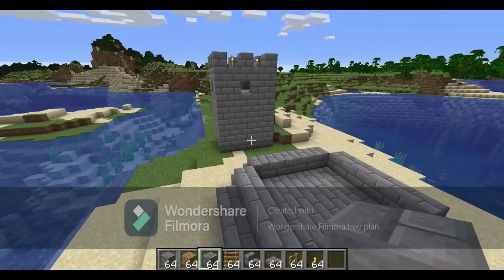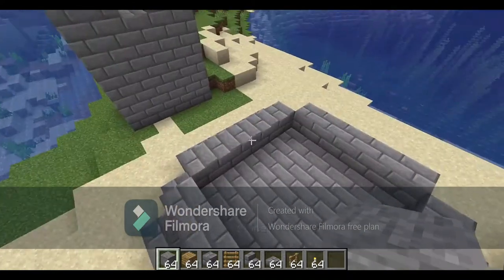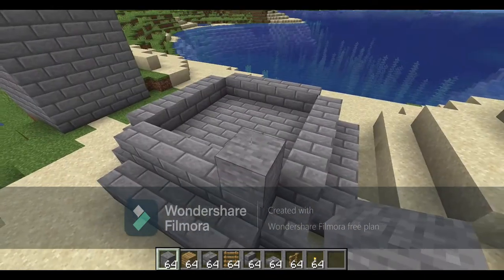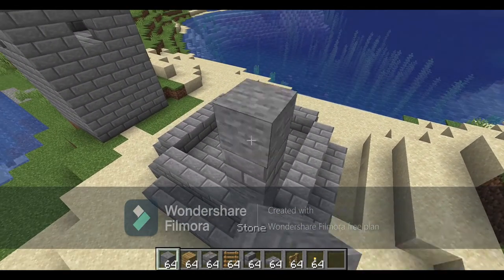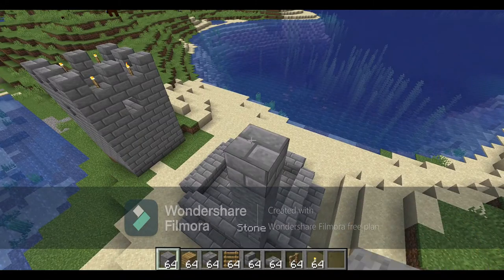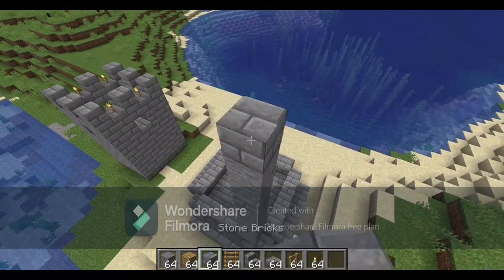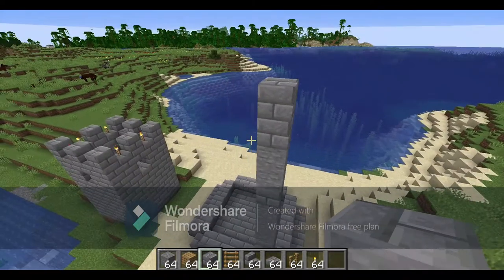It looks a bit rubbish at the minute, but at least it's bigger. We are next going to use stone bricks. This castle follows a pattern: at the bottom we have a two block high module, followed by three — so you have a bedroom and you won't suffocate yourself in the ceiling — and just because it's the middle I think it looks a bit better. Then we've got another two, and then two on the top, and then we'll work on the battlements later, but we're just going to build that up all the way around.